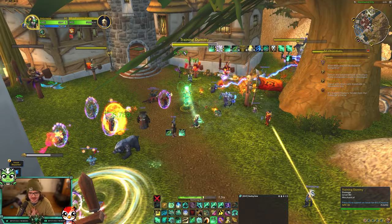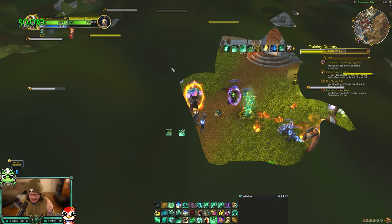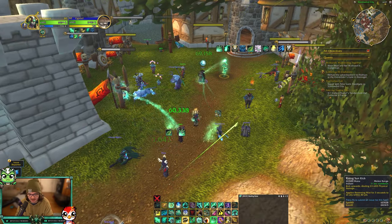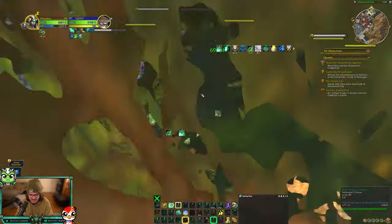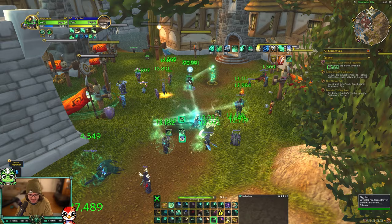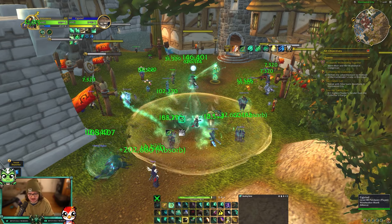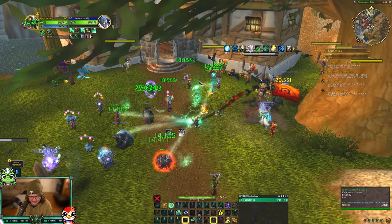For me, this is the most fun part about Mistweaver: min-maxing your healing, your healing modifiers, your mana modifiers. I got a Niuzao proc, so I'm going to manatee short into a Yulon, thunder focus tea, enveloping mist - everyone gets a shield. Soothing mist, keep healing. This is all of your healing that you can do. Make sure you get enveloping mist out for an enveloping breath. Look at this healing - I love it.